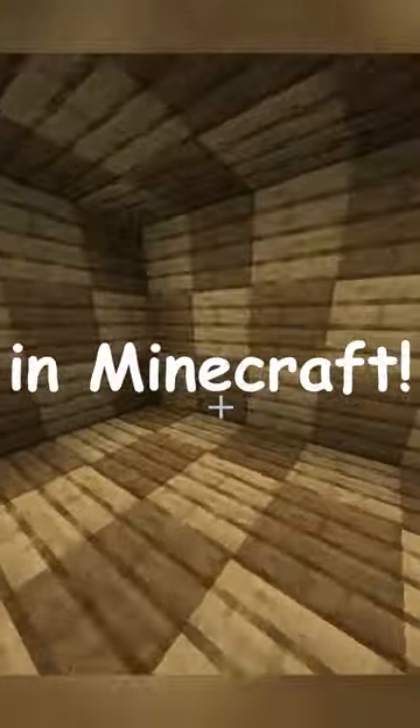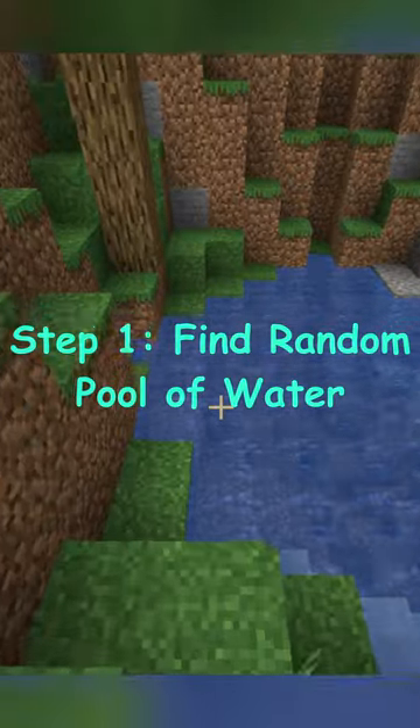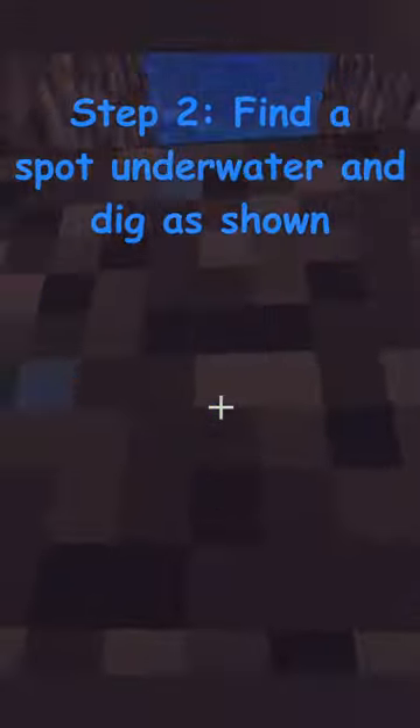How to hide your base from all your friends in Minecraft. First, find a random pool of water in the ground, typically found in plains biomes. Next, find a random spot under there and dig a hole like so.